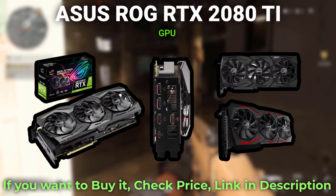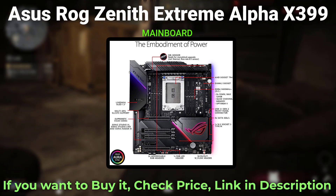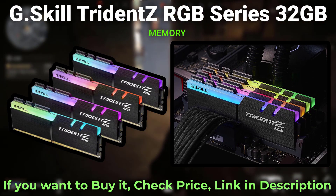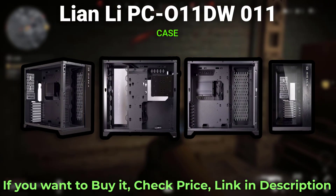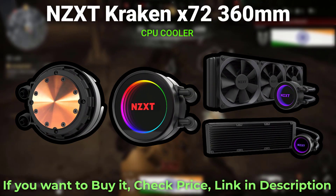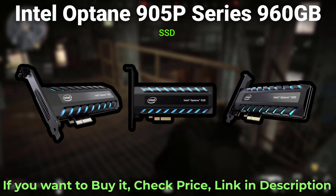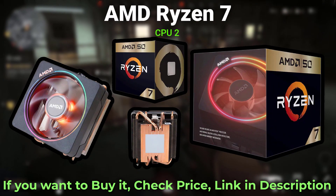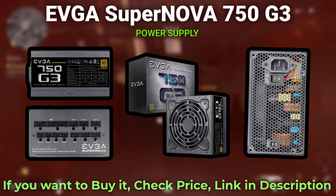Gaming PC: GPU ASUS ROG RTX 2080 Ti, Mainboard ASUS ROG Zenith Extreme Alpha X399, Memory G.Skill Trident Z RGB Series 32GB DDR4 3000MHz, Case Lian Li PC-O11D, CPU Cooler NZXT Kraken X72 360mm, SSD Intel Optane 905P Series 960GB, CPU 2 AMD Ryzen 7, Power Supply EVGA Supernova 750 G3.